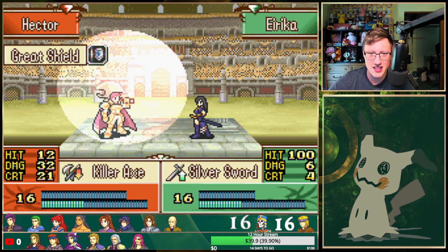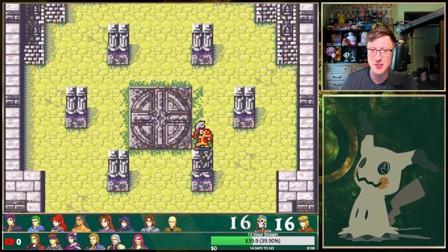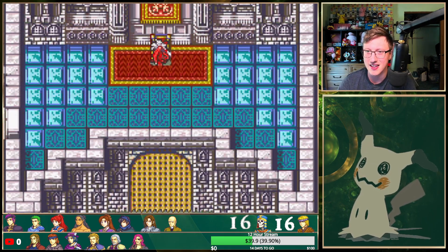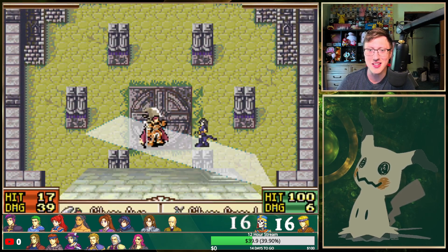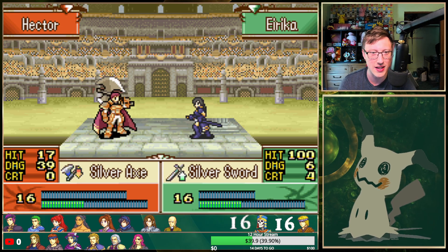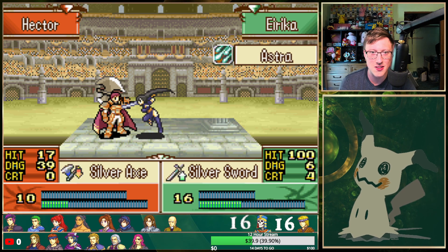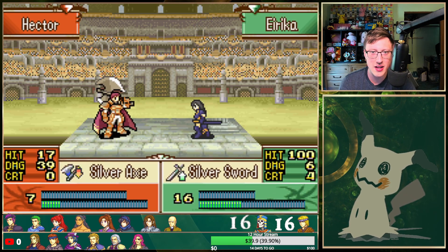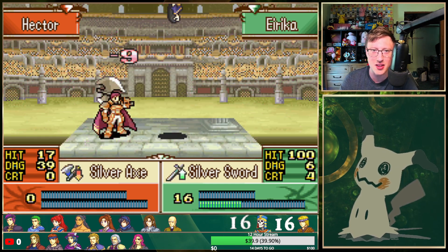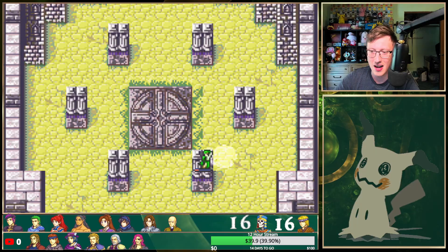Dodge! Nice, nice. The Great Shield is coming in absolutely clutch here. I don't think... you know what, thinking about it, I don't think Hector would have had any chance without Great Shield. Erika is just slowly whittling away his defenses. Even without Astra... and the finishing blow with the 4% crit! And Erika cleans up.